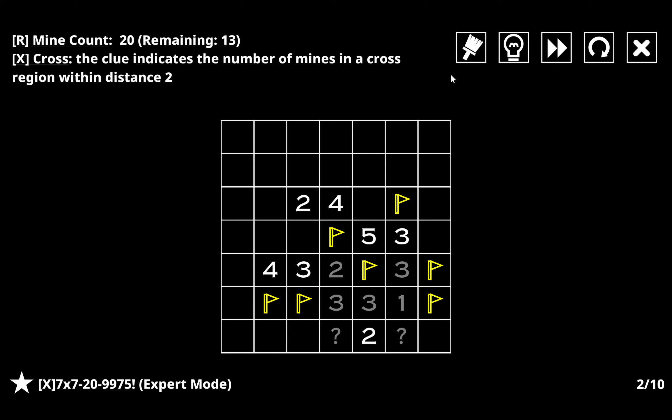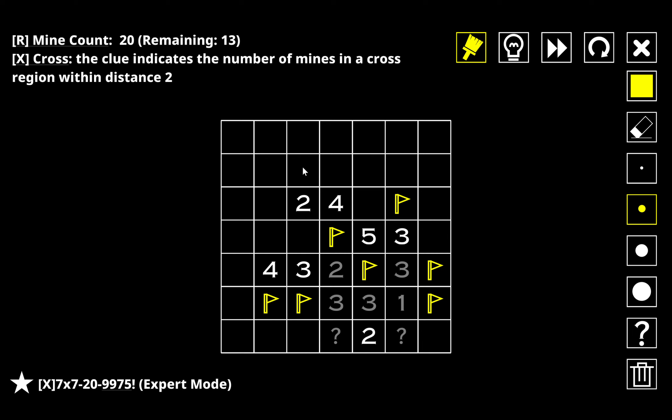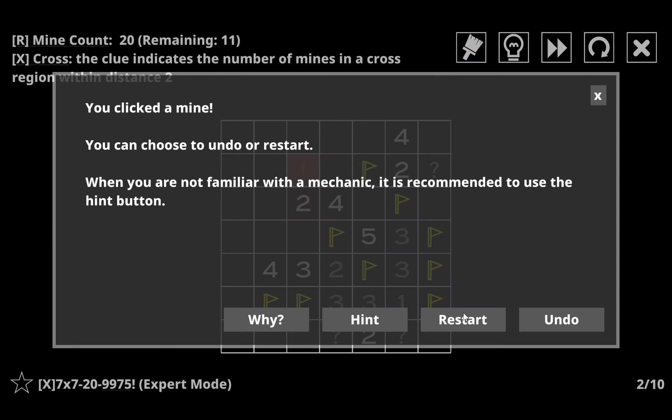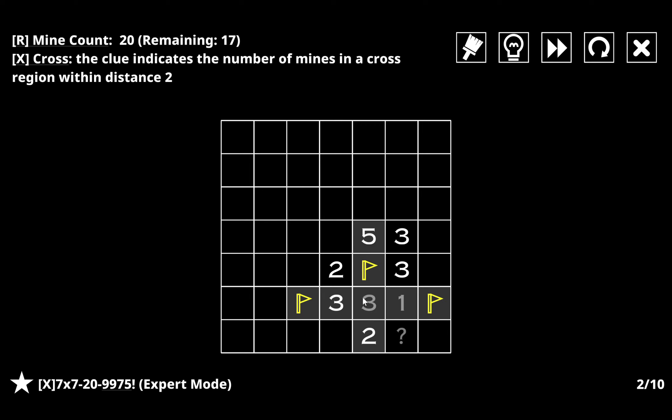If I do this, that's going to force this kind of pattern here — which should be fine. If I have a mine here that's going to make all these squares mines. If either one of these is missing a mine then both of these have to be mines, which is going to break the four. So both of these squares have mines — and then, oops, misclicked, so we're going to have to start from the top.